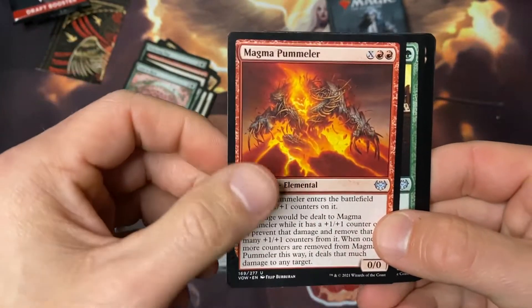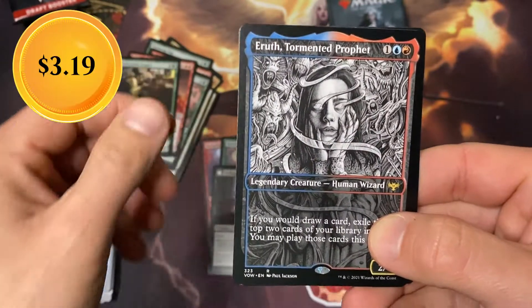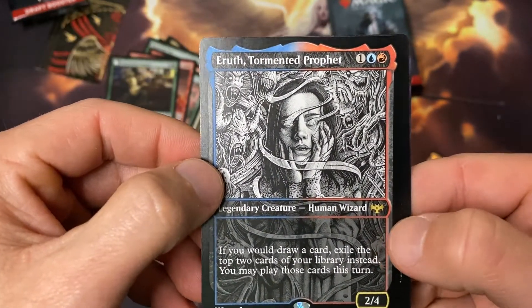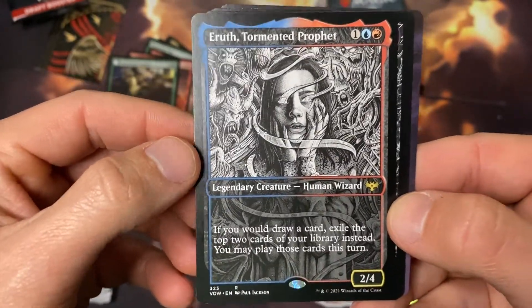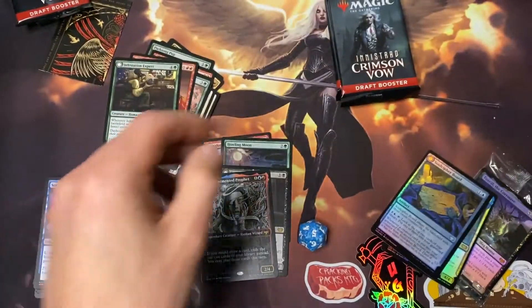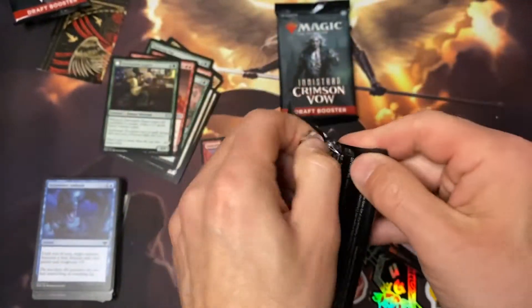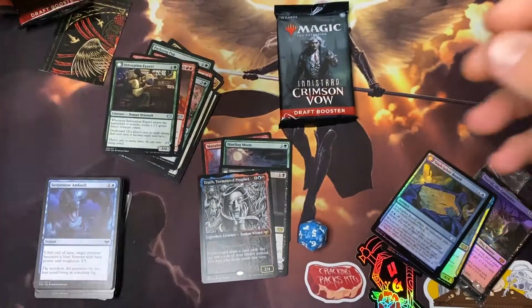Late to Rest, Magma Pummler, Infestation Expert, and we've got the Tormented Prophet in the showcase artwork. Pretty dang sweet stuff, man. I am just digging it. Beautiful — we've got two packs left. One pack right there has a little bubble in it, so I'm thinking it might be a little omen of good luck here.